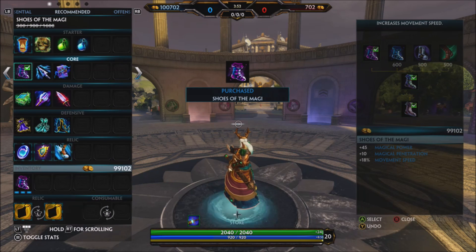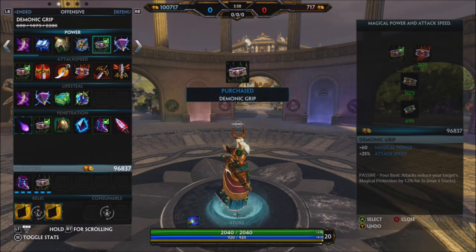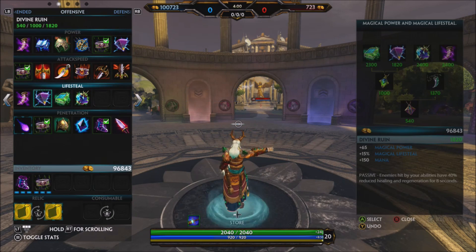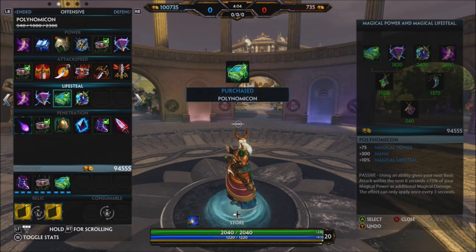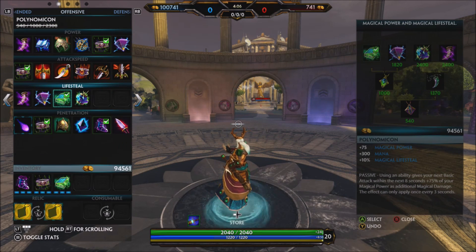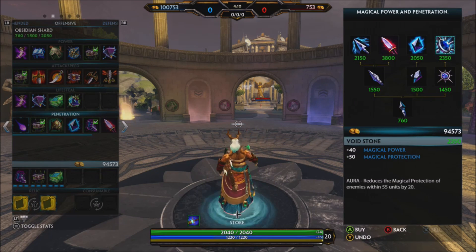So getting started into the build, I'm going to pick up Pen Boots, which is Shoes of the Magi. And then we're going to pick up Demonic Grip as our second item. Third item, we're going to be picking up Polynomicon. Now these three are always a staple for any build I'm going to be picking up for Al Queezy, because it just goes with his kit.